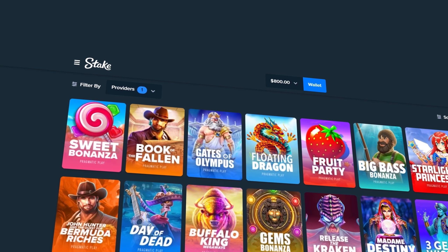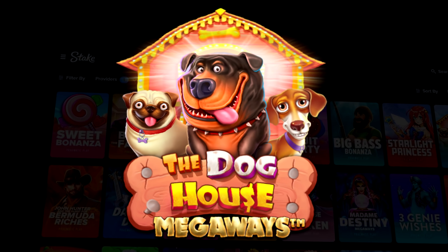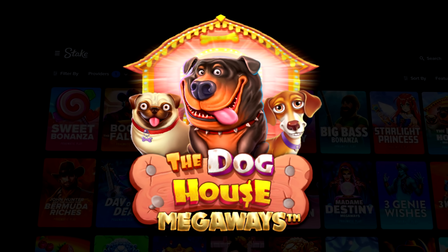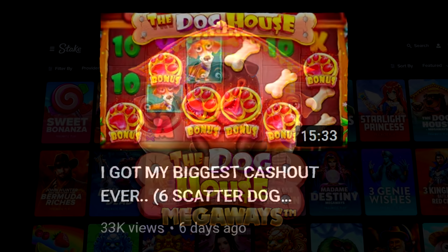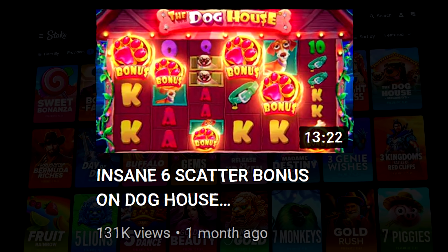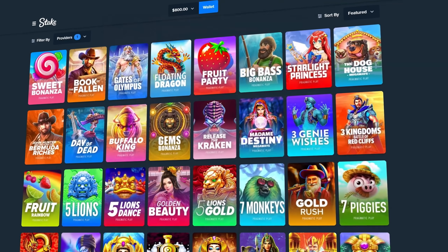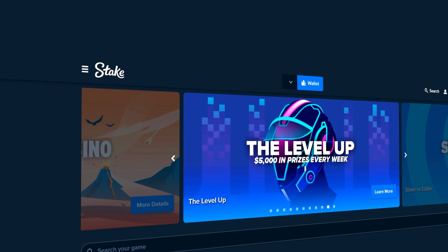Alright boys, welcome back to another video. I have over $800 deposited today and we're gonna head over to Doghouse Megaways to do some bonus buys. Last time I got my biggest cash out ever, as well as a six-scatter bonus — that was my second time ever hitting it. If you guys haven't seen that video, feel free to go check it out. I had back-to-back insane wins.